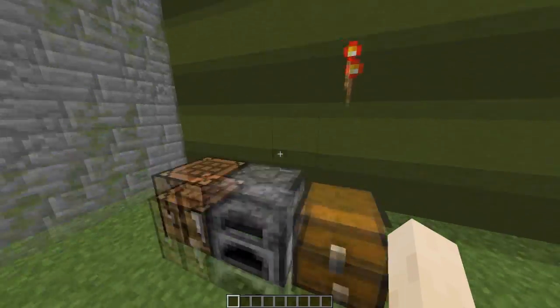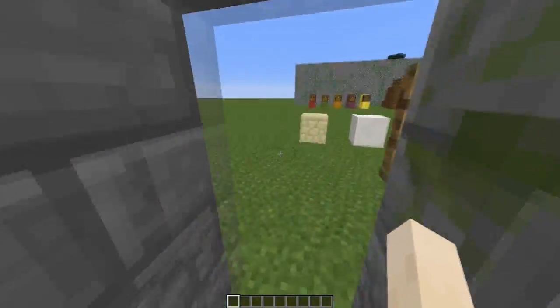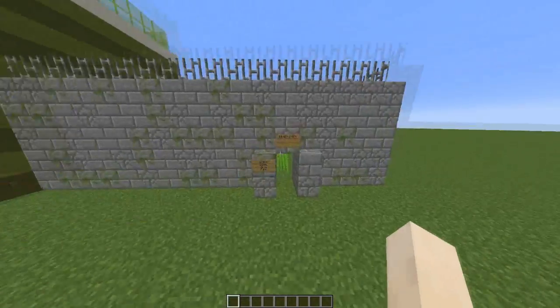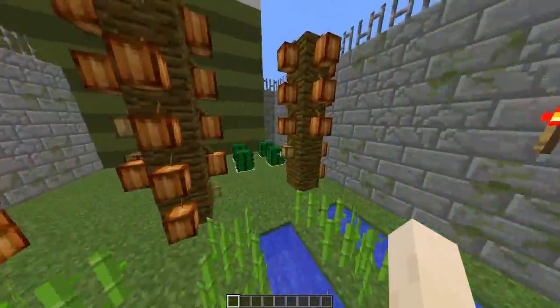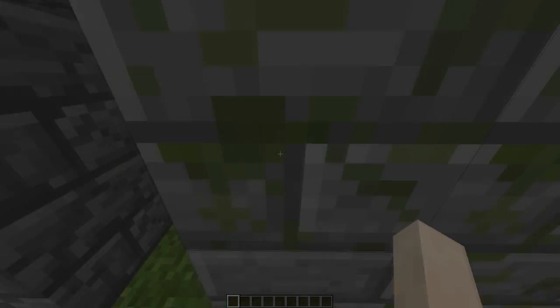But yeah, in short, that's the plugin. I love the idea that you can make farms. If a server's got this, just comment the server down below — I'd like to check it out, maybe set up Jim's cocaine farm or something along those lines. Subscribe, like, comment, don't do drugs, and download the plugin — it's free on Bukkit. I'll be back tomorrow with another awesome plugin.